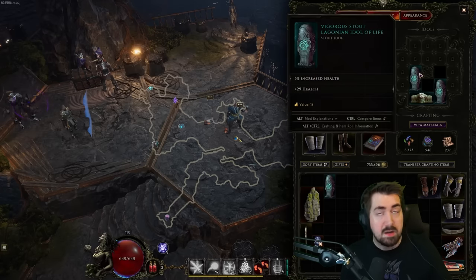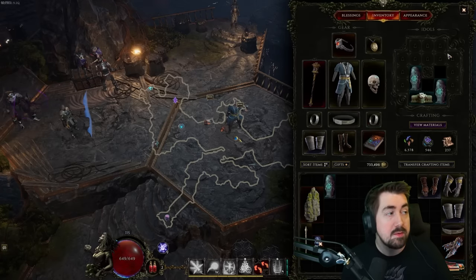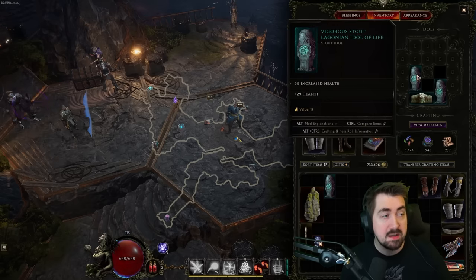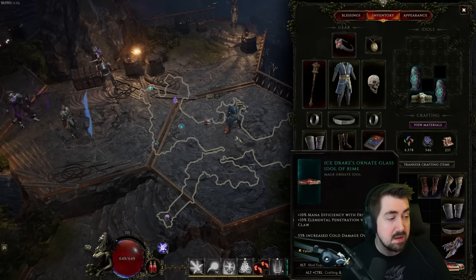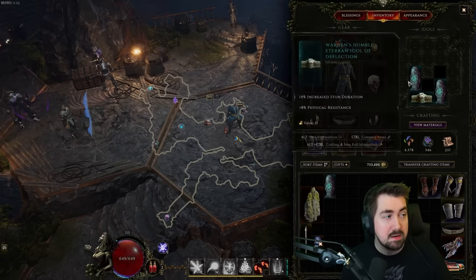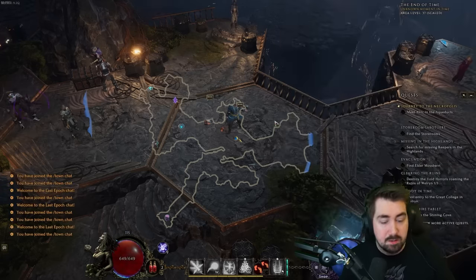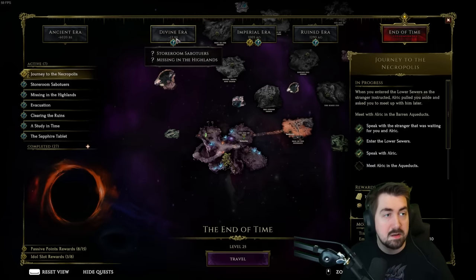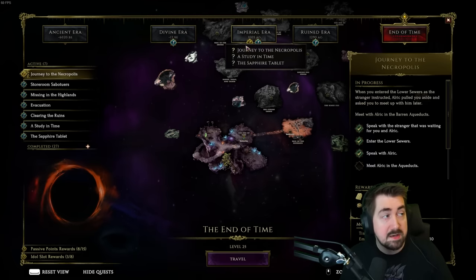The game also has Idols, which are similar to charms in Diablo 2 but have their own charm window. They're pretty self-explanatory - some can be great like increased health and resistances, and some literally work with skills and can be build-enabling. You unlock idol slots by doing quests through the campaign. Once you've gotten all 8 out of 8 idol slots and all 15 out of 15 passive points, you don't need to do those side quests anymore. The golden quest is the main quest you have to do; the green or turquoise ones you don't have to complete once you've already gotten all the rewards.